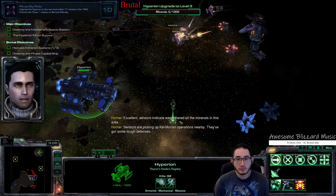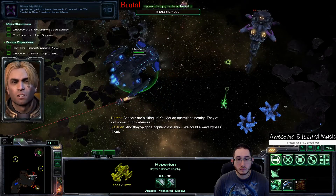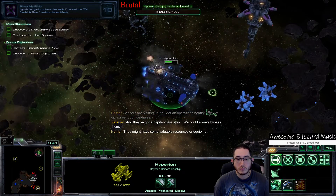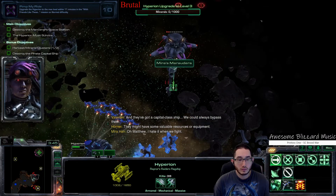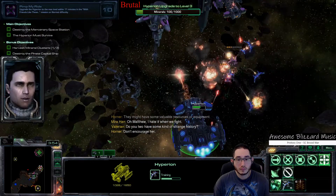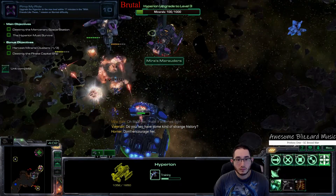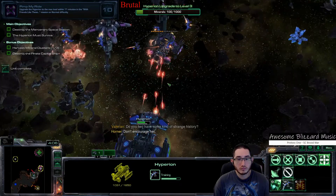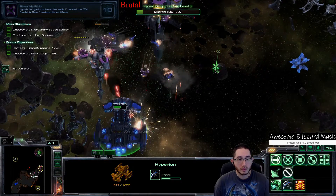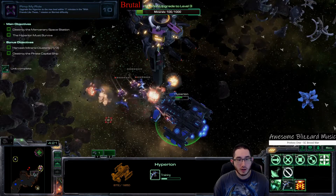Sensors are picking up Kalmorian operations nearby — they've got some tough defenses and a Captain-class ship. We could always bypass them, but they might have some valuable resources or equipment. Just working my way through here, using the ships to deal with their ships, and Yamato on big targets.